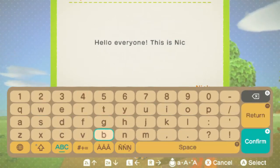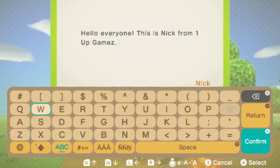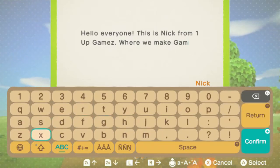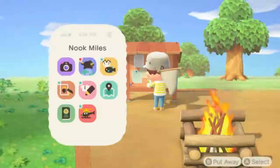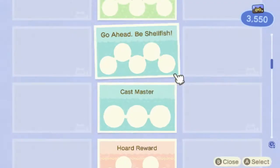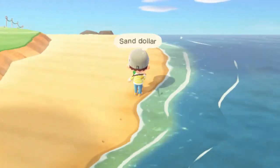And you'll never guess what I'm writing — 'Hello everyone, this is Nick from 1UP Games where we make games easy.' Letting my residents know about my channel on YouTube. We can also make Nook Miles by selling seashells, so we're going to collect them.